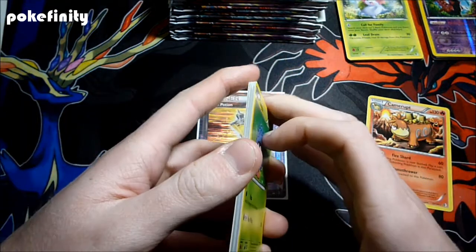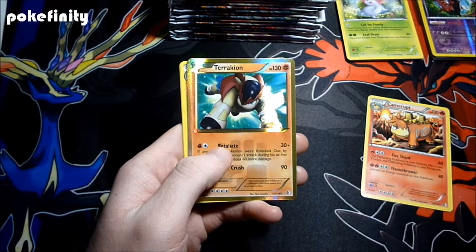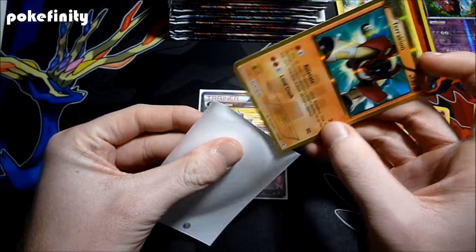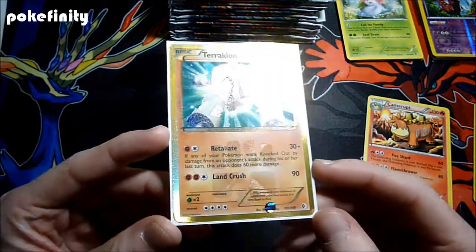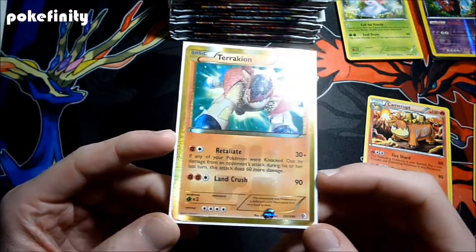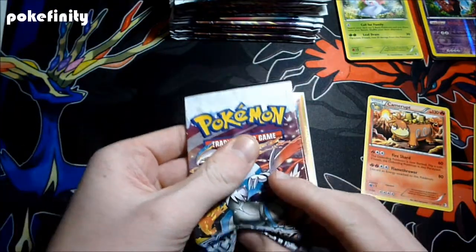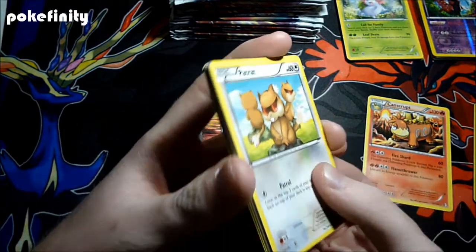Hopefully we can start pulling some EXs in here — that would be wonderful. We just get Stoutland. Wait — look at that! We get a shiny Terrakion. Kind of pink-looking but it looks pretty sweet. Holy crap, that's awesome. Very nice card. So we got a shiny out of the box — hopefully it is a sign of good things to come.